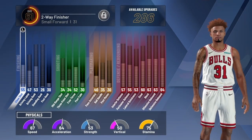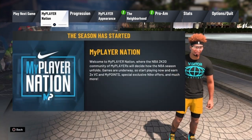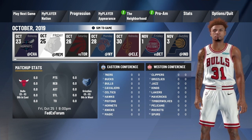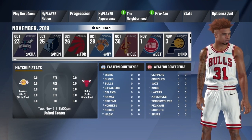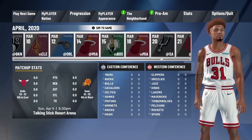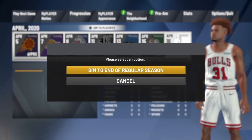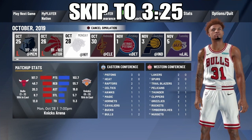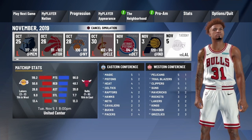The first thing you're gonna do is go to Play Next Game. You can see I have all these games I haven't played. What you're gonna do is go all the way to the end and then sim to End Regular Season, then sim to playoffs. It's gonna ask you: do you want to sim to end the regular season? Press yes and wait till all the games are played.